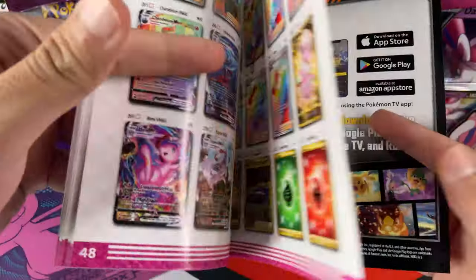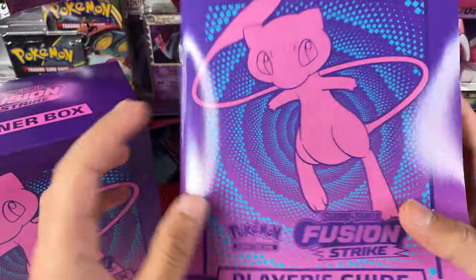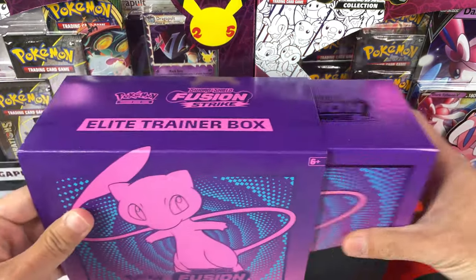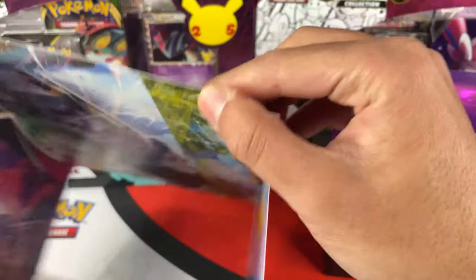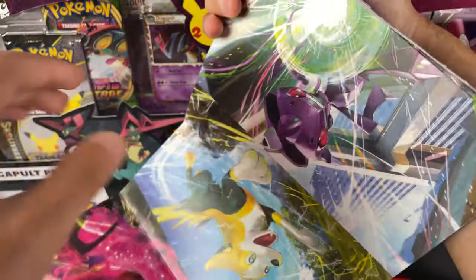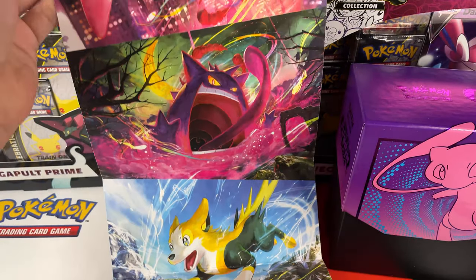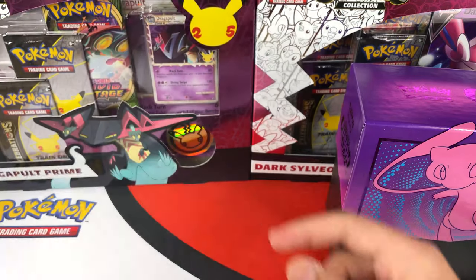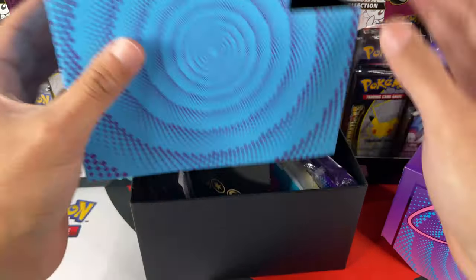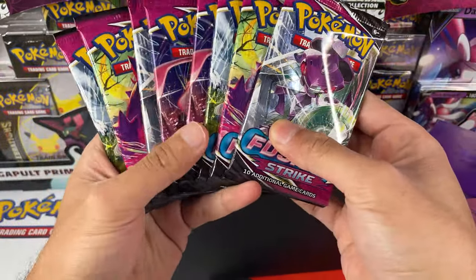So in total we are talking about 284 cards — it is huge. It would be hard for whoever is trying to get a Master Set. Best of luck with that. For us, we are not going to try a Master Set, so let's enjoy it as much as possible. Let me take a look at the artwork inside the ETB. We have the Genesect, the Inteleon, the Gengar, and then we have the Mew — the four main Pokémon of Fusion Strike, represented on the artwork of the Booster Packs.